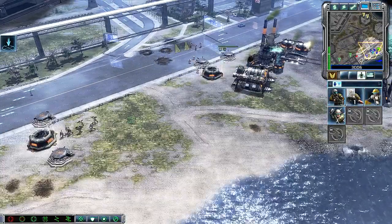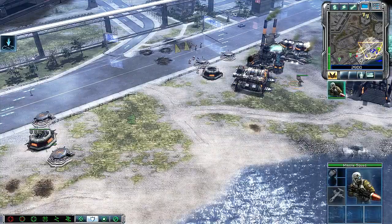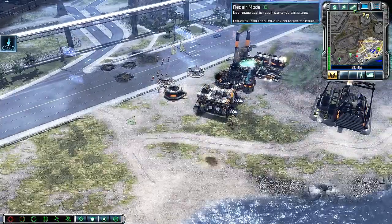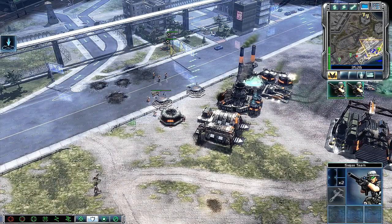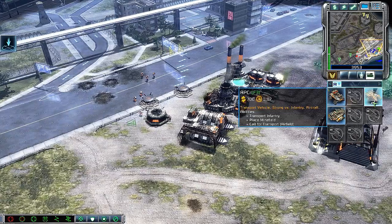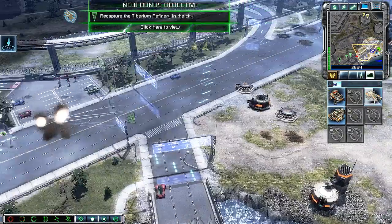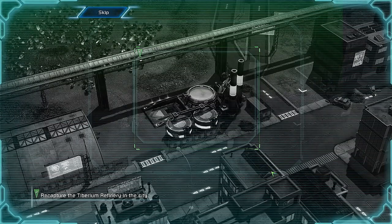Enemy base sighted. Missile squad ready for combat. Confirmed, we're going in. New bonus objective: There is a Tiberium refinery located in the city to the west. Capture it to gain additional resources and improve your rate of income.